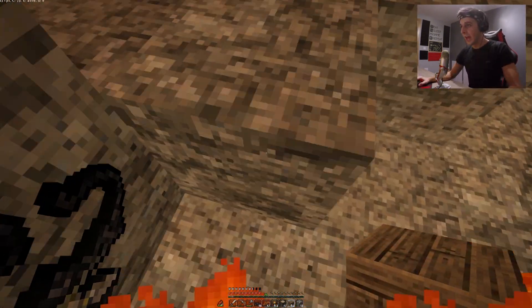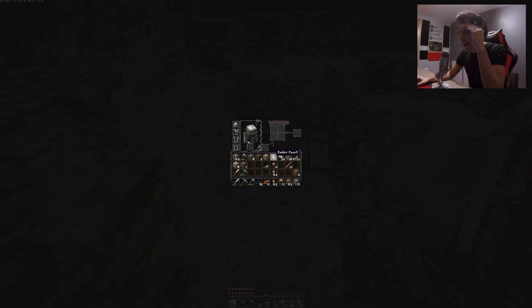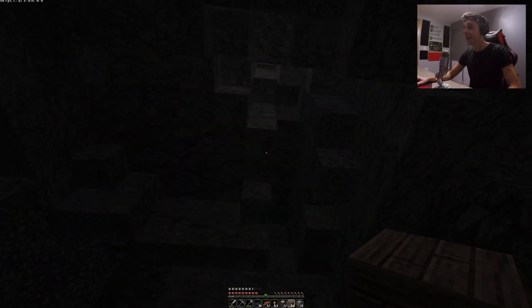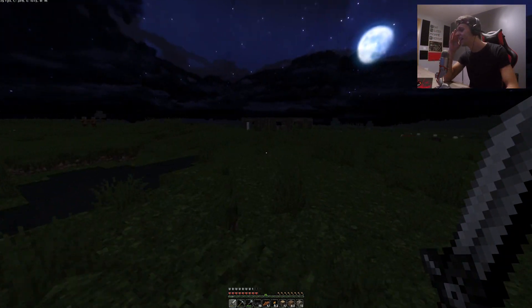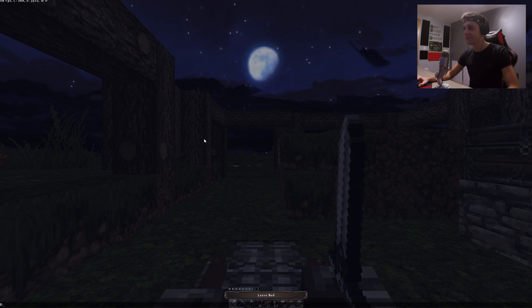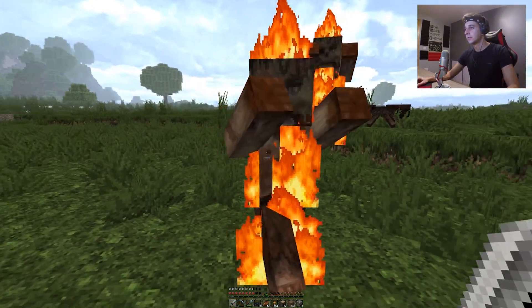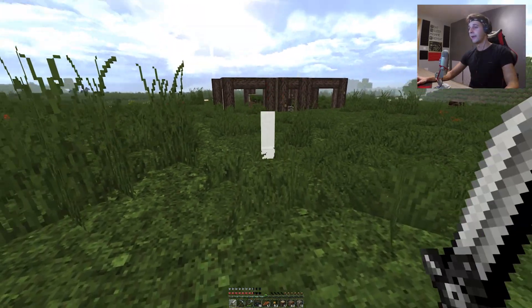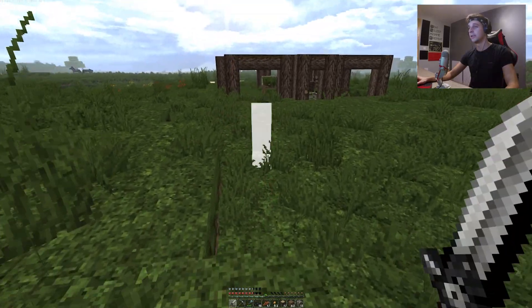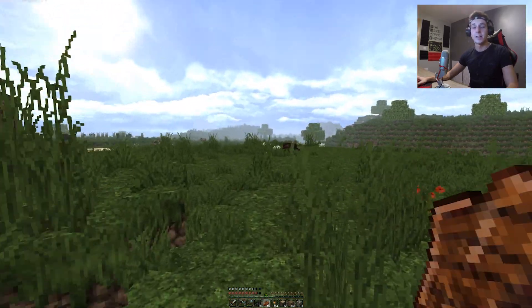I just equipped the flint and steel as a shield — I'm gonna die if I don't get out of here! Why did I waste all my TNT on that? I need gunpowder to make more TNT. My subscribers are gonna kill me when they find out I literally wasted all the TNT on that. I was expecting to make a mine shaft, and I will make one — I'll fix up that cave later.